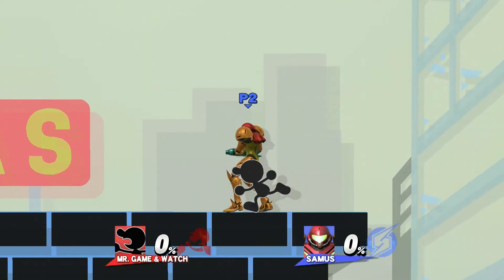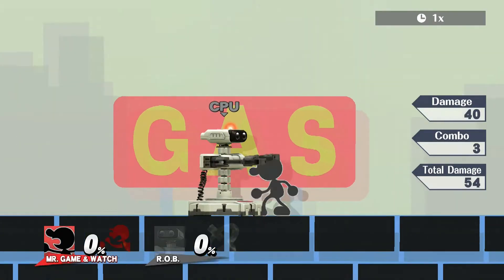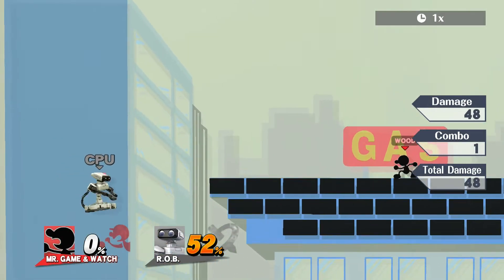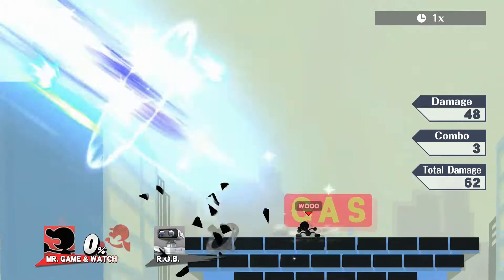One other setup that is very useful is up throw to up beat to Bucket at very low percents. This setup does 10% more than a simple down throw, helping to land more consistently against fast fallers as well as ensuring stocks from Buckets that normally wouldn't be strong enough to kill from zero from just a down throw alone.